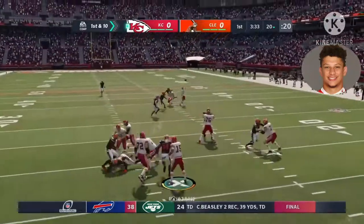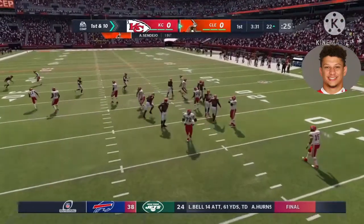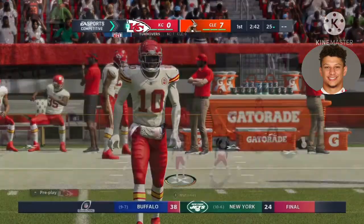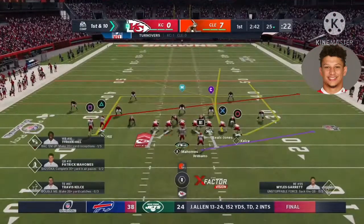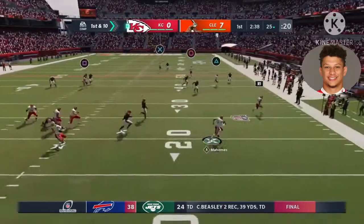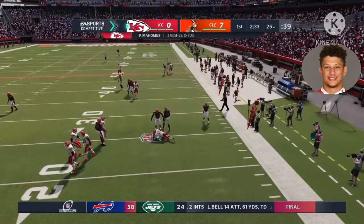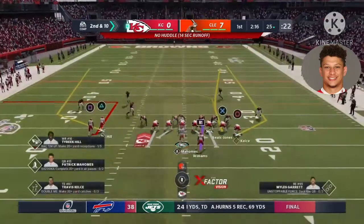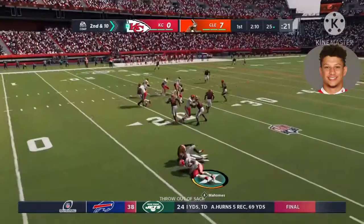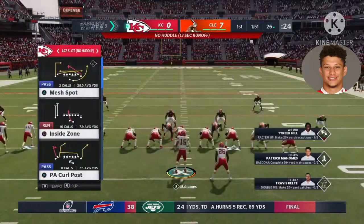On first down, Mahomes — oh, this is intercepted, intended for Hill, picked up by Andrew Sandejo. They go back to the air after the INT on the last drive. It won't be a sack, but it's no gain and brings up second down. Shotgun snap to Mahomes, escaping the pressure right, looking for his running back — one-yard gain up to the 26.